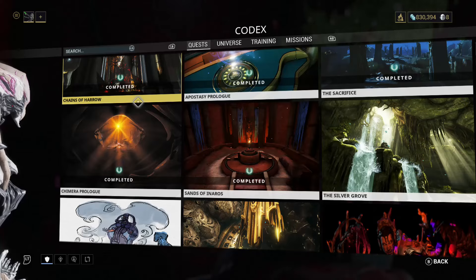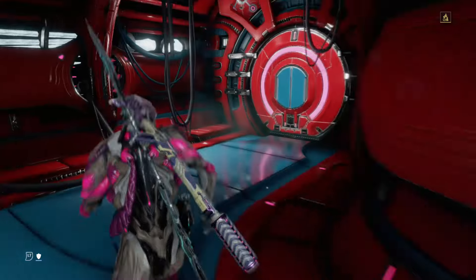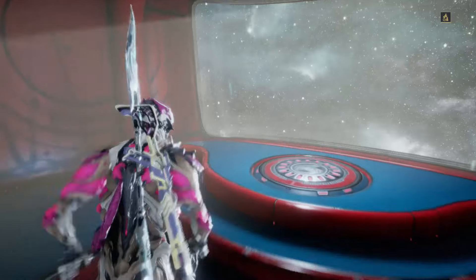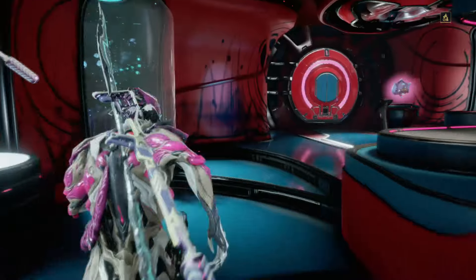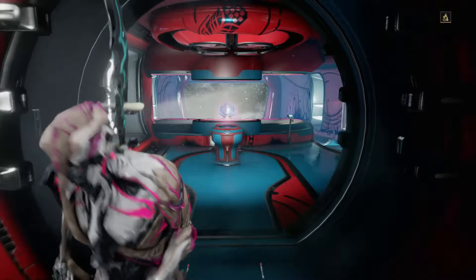After you complete The Sacrifice, you'll see the Chimera Prologue. To access it, there will be a Red Veil faction member in your personal quarters playing with the Lotus helmet. You go up to him, he disappears, you press the Lotus helmet, and you get a memory or flashback and learn more about the Lotus. The Apostasy Prologue begins right there at the Lotus helmet on the pedestal.